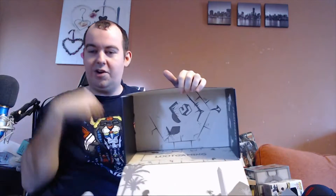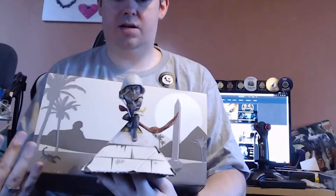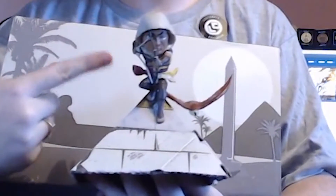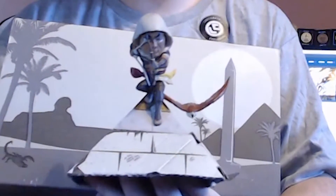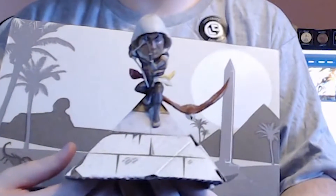And the crate turns into Egypt. Let's find out which parts need pushing out. The perforation was for this pyramid, which Bayek the statue sits upon. It's a pretty interesting idea. It took me far too long to build it — the perforations were not easy to pop out.